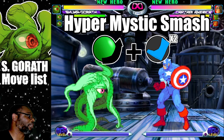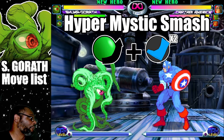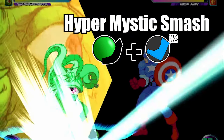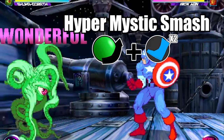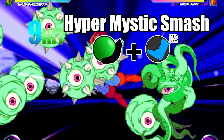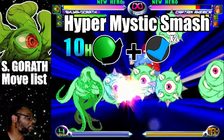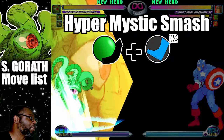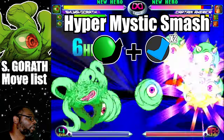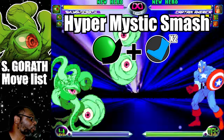The last Hyper I'd like to discuss is called the Hyper Mystic Smash. This Hyper is based on the Mystic Smash. To do the move, do a quarter circle forward plus both Kick buttons. Shuma Gorath will send doppelgangers at the opponent to rack up some damage. But in order to do the most damage with this Hyper, you need for most of the clones to connect with the enemy. Also, the Hyper Mystic Smash does well with giving chipping damage.